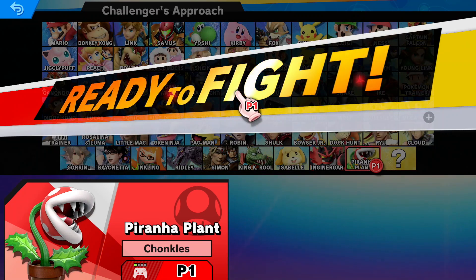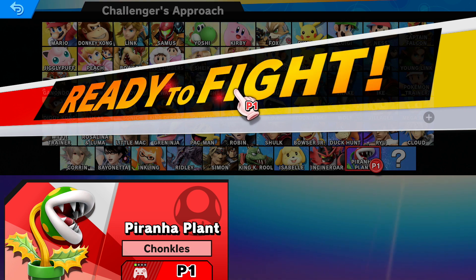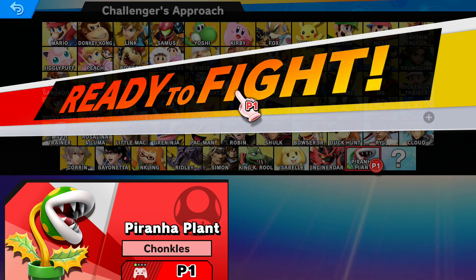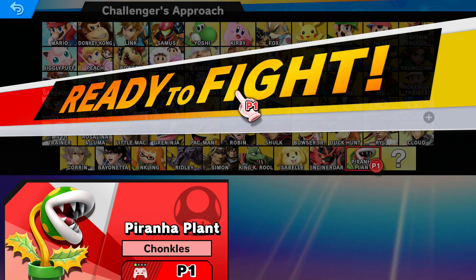Piranha Plant! We got the green and yellow. I think that's based off Paper Mario, because in the Paper Mario games the poison piranha plants are yellow and green — or actually, yellow and red.